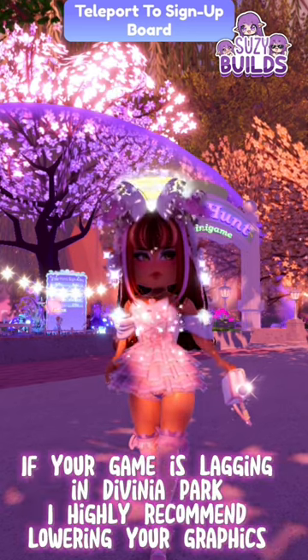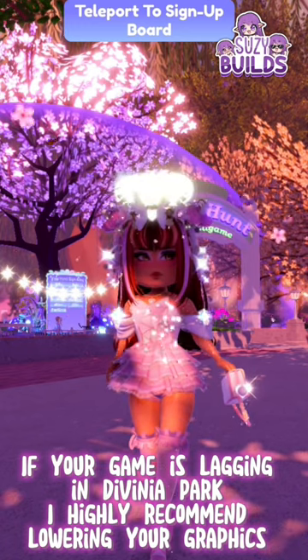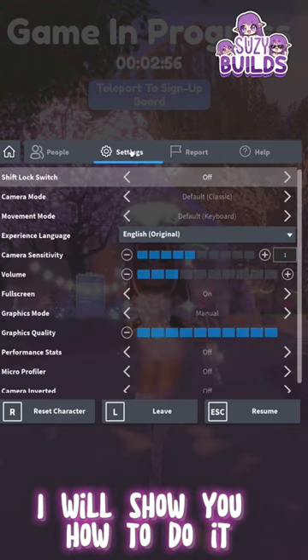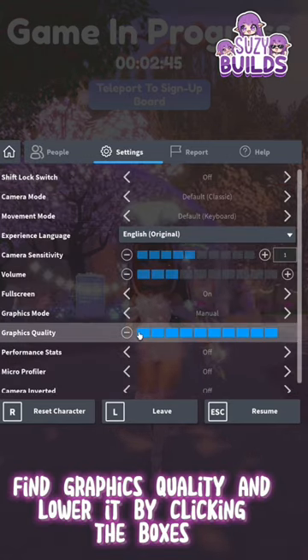If your game is lagging in Divinia Park, I highly recommend lowering your graphics. I will show you how to do it. Find graphics quality and lower it by clicking the boxes.